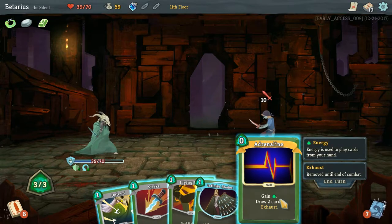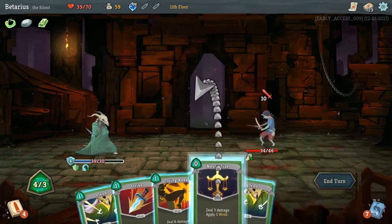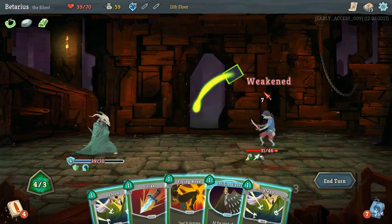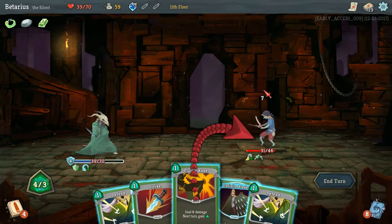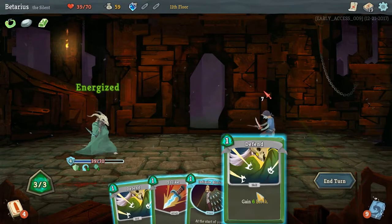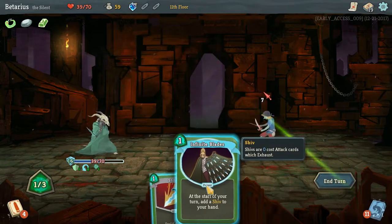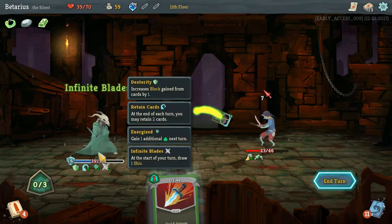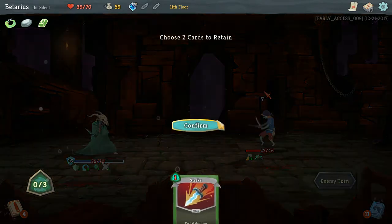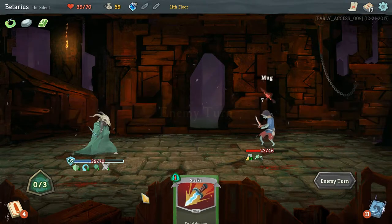Escape Plans — do I gain some block? I do! Hell yeah! Neutralize him, Flying Knee. One, two — I might have given him some unnecessary defense, but oh well. I'll retain that — I can hopefully get on the offensive next turn.